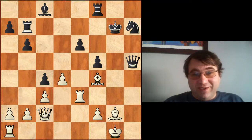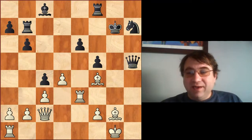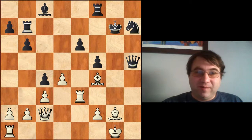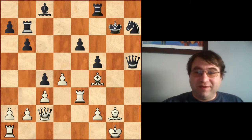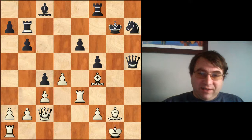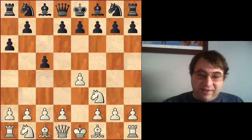Sherwin played knight h4, and it ended up not helping him. Fischer played gxh4 and more cool stuff happened — Fischer won a very cool game with white. For further details I would recommend getting the book 'My 60 Memorable Games' and using this as a stem game for your King's Indian Attack setup.